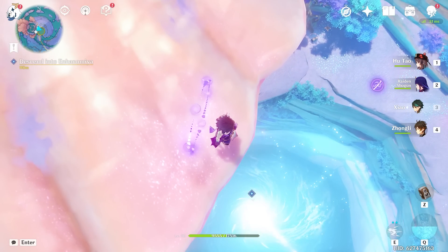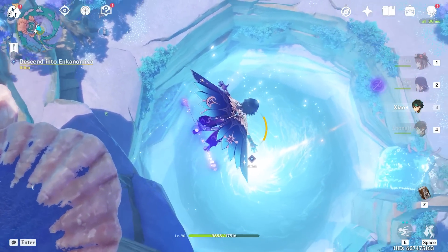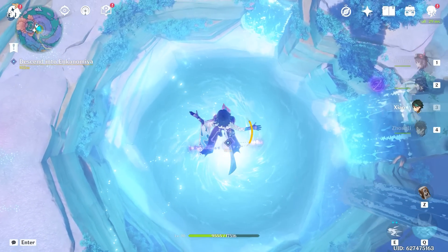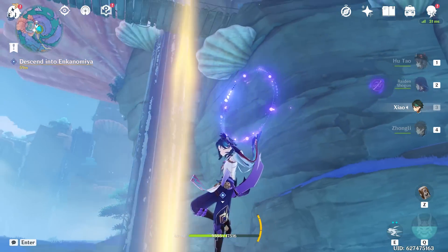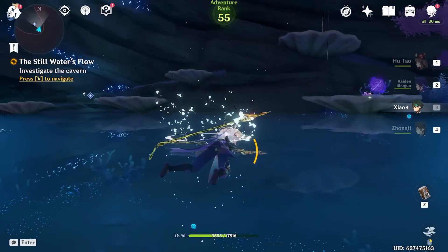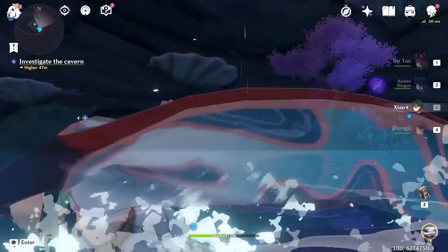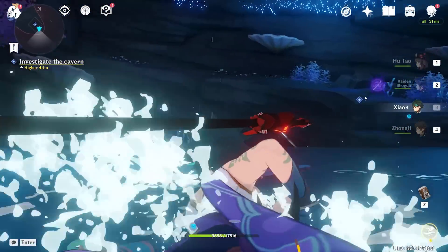There's a huge hole — that's definitely Enkonomiya. All we have to do is jump in and descend. After all this time, one simple jump and we are inside. It's a bit boring with the gliding down. Enkonomiya, let's go! We land in water — that scared me for a second. How do I get out of here? There's just a big hole. There's a fishing spot here I didn't even know about.